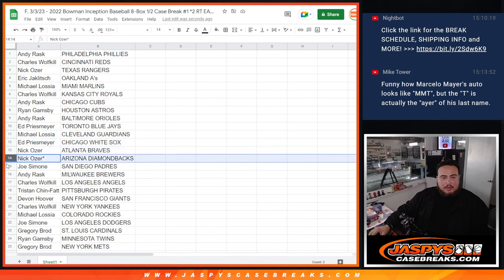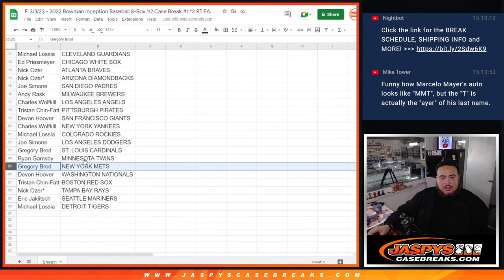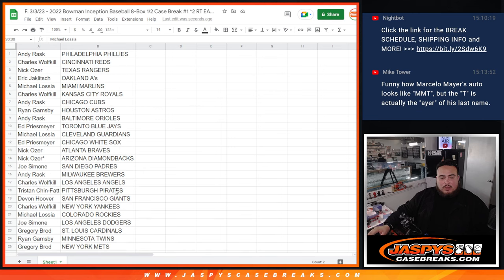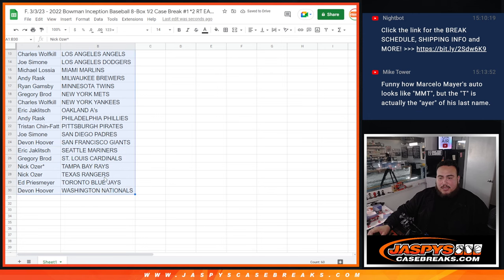Joe has the Padres, Andy has the Brewers, Charles has the Angels, Tristan has the Pirates, Devin has the Giants, Charles has the Yankees, Michael has the Rockies, Joe has the Dodgers, Gregory has the Cardinals, Ryan has the Twins, Gregory has the Mets, Devin has the Nationals, Tristan has the Red Sox, Nick has the Rays, Eric has the Mariners, and Michael has the Detroit Tigers.